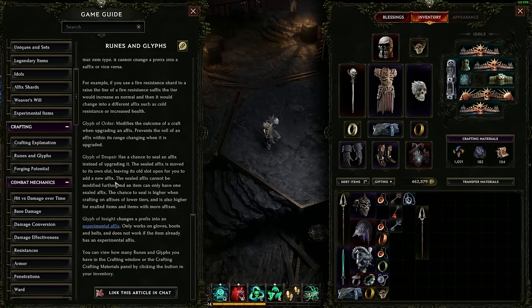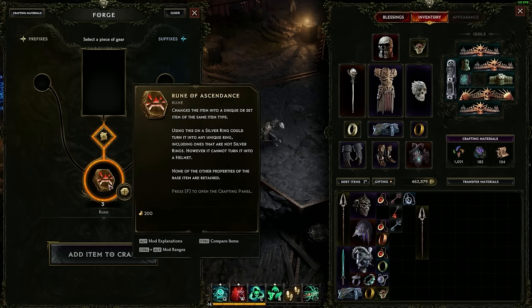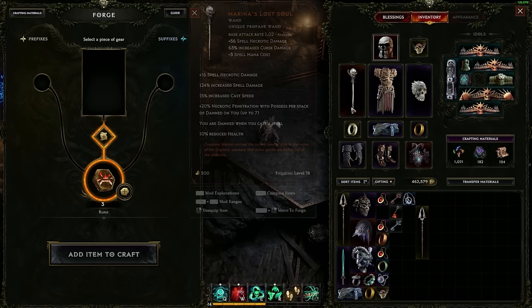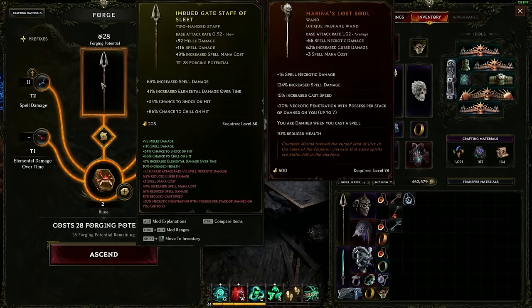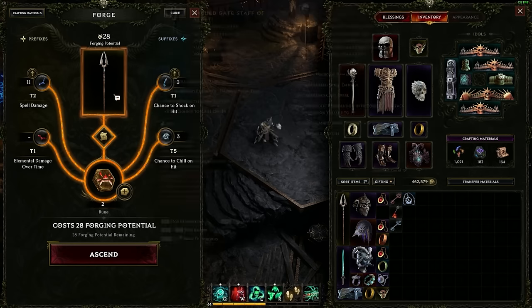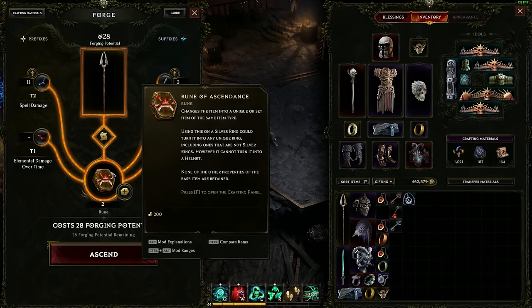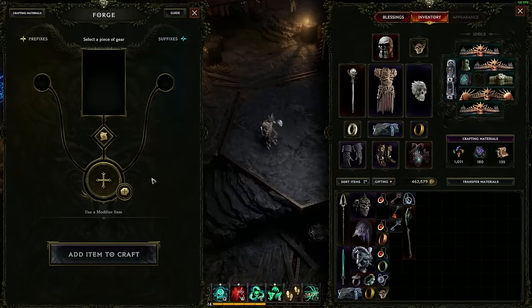I'll touch on one other advanced item: the rune of ascendancy. This changes an item into a unique or set item of the same item type. Using this on a silver ring could turn it into any unique ring, including ones that aren't silver rings — however, it cannot turn it into a helmet. This is a great way to get the legendaries you're looking for. If your build needs a legendary two-handed sword, you can grab any two-handed sword, use a rune of ascendancy, and you could end up with the exact legendary sword you're after. I'm just going to use this on a staff — it takes into account that it's a two-handed staff, all other item aspects are ignored. When I click ascend, I end up with a Plague Bearer staff — not a weapon I needed for my build, but it's a cool poison weapon. That is the rune of ascendancy.